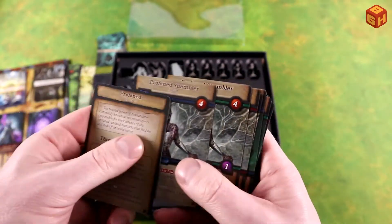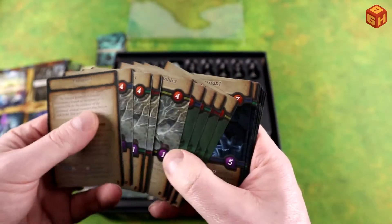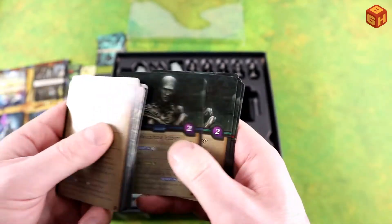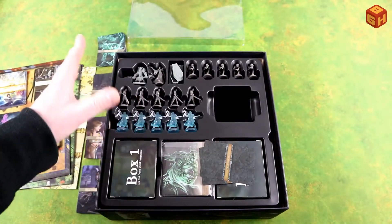These are the Profaned monster cards. You've got a Wretch, a Profane Shambler, Haunting Effigy, and Growing Dread. Let's take a look at the minis for those.